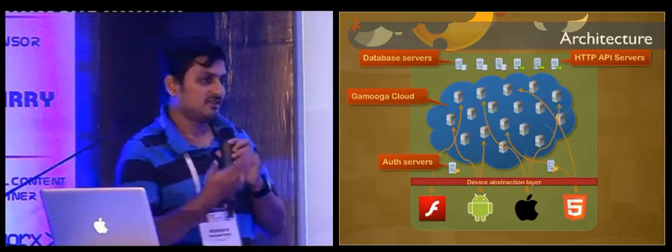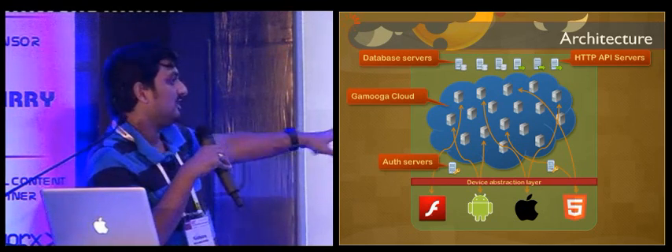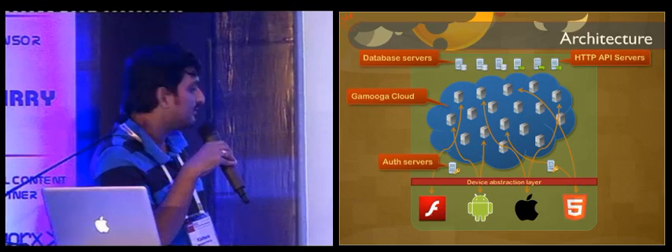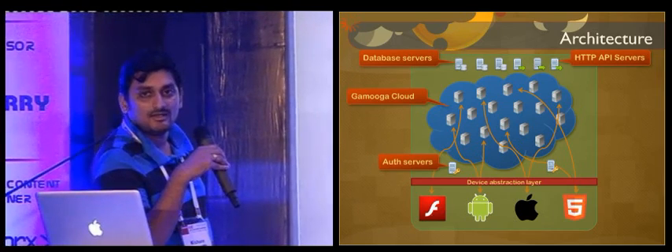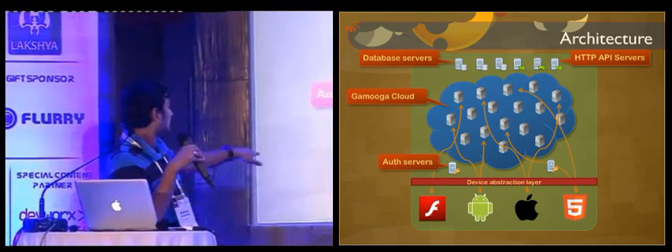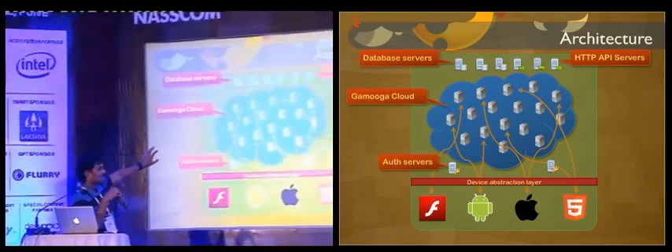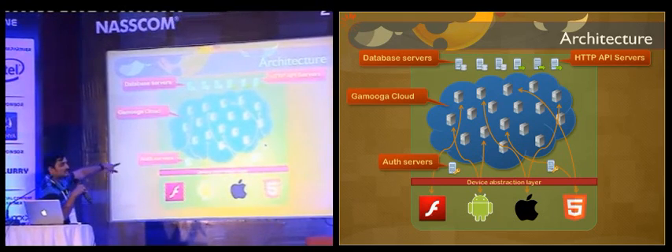This is the sample architecture. We are cross-platform — we support Flash, Android, iOS, Unity, and HTML5. We are also doing Marmalade and Skira. There is a device abstraction layer, and that is the Gamuga Cloud where you have multiple servers deployed, and then there are the auth servers.